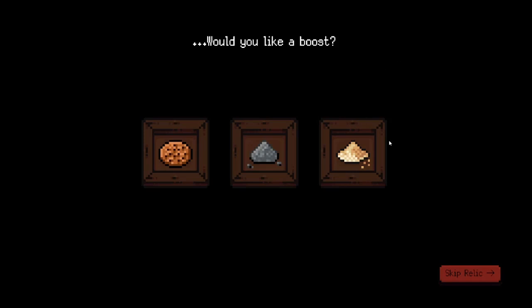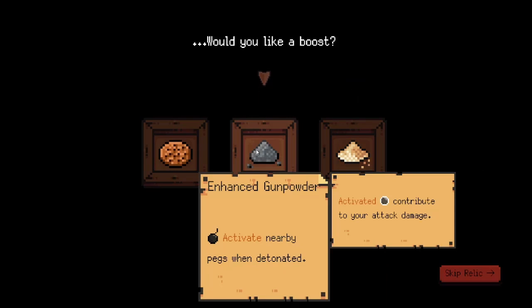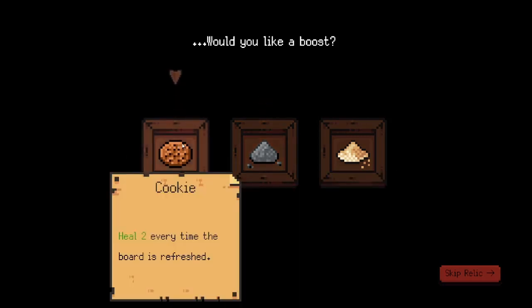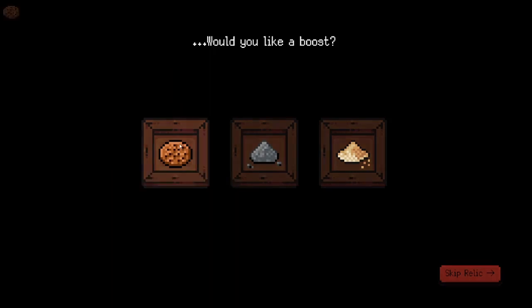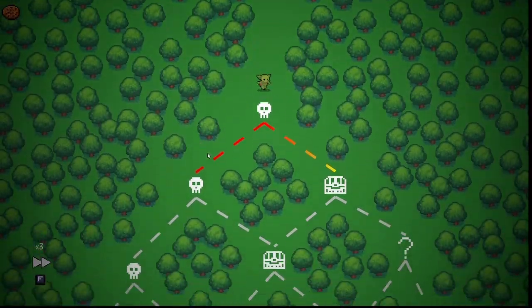Alright, so we actually have three very interesting passives here. Pocket Sand would be an amazing way to start a blind comp, which I'm really interested in running since I haven't actually run one since the blind change. Enhanced Gunpowder is also absolutely amazing for damage comps and would absolutely carry the start of my run. Cookie is pretty crucial for refresh comps, and it's just one of the best healing passives by far. I think I want to try and force a refresh comp, so I do want to start off with Cookie.